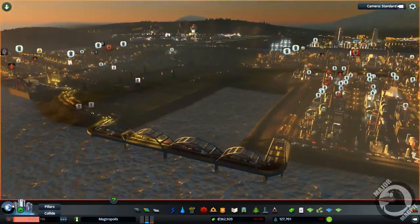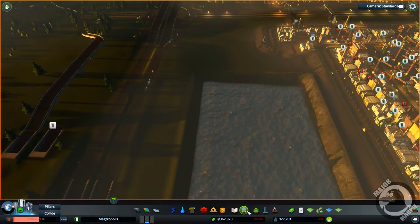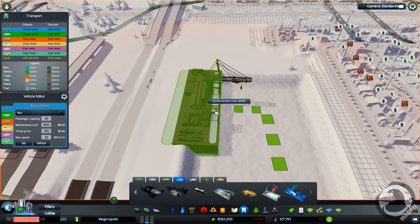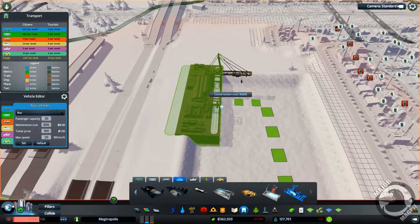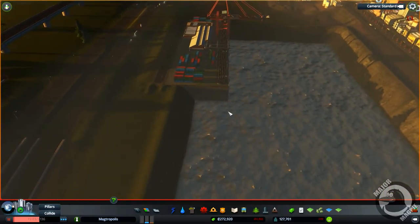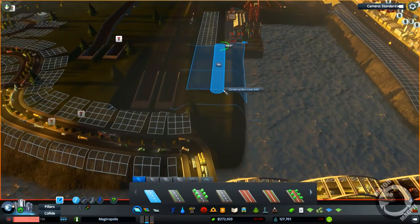Next up then, let's go ahead and put in our new harbour. So if we can go and get it - this is it here, the big cargo hub. And I want to put that just so it protrudes into the land, something like that. We might have to extend this a little bit, but we'll find out what the turning circle is like on our big ships. But yeah, that looks pretty awesome. Let's just extend that road through then, there's a little two lane.